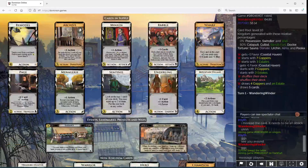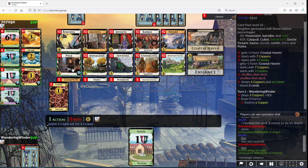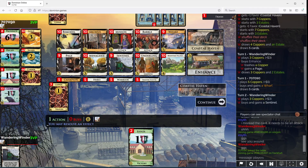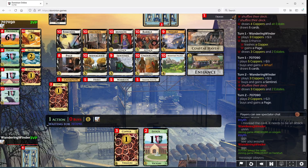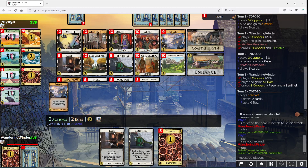Wandering Windor here with some Dominion. You may need to keep that many in your hand. I think what we want to do here is enhance to Page. I don't want to keep this in hand right now — buy a Sentinel. I'm actually gonna save that for terminal collision. Let's take a Silver.